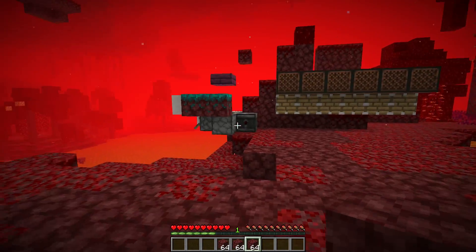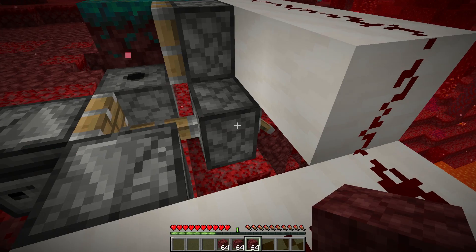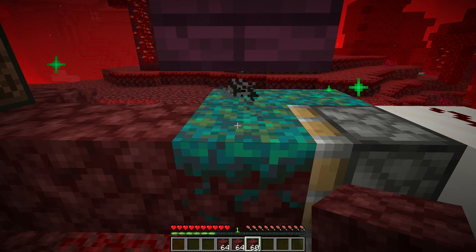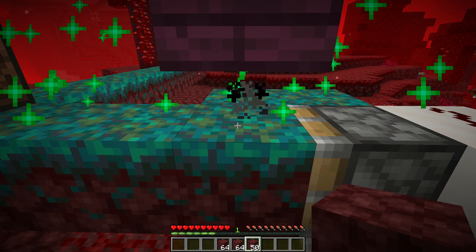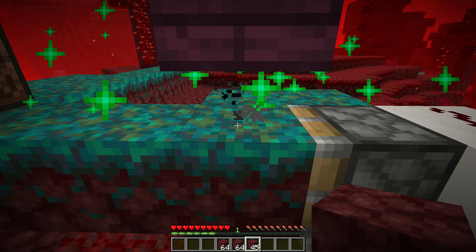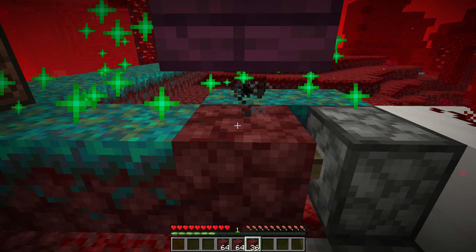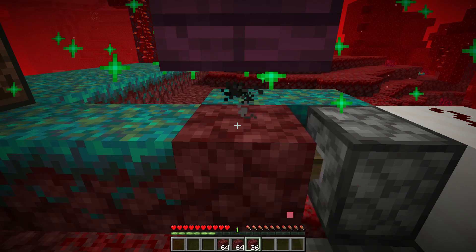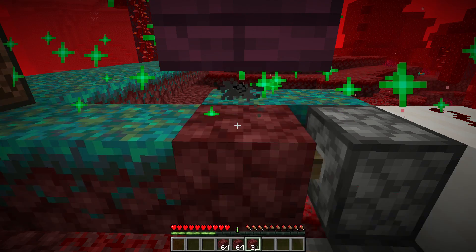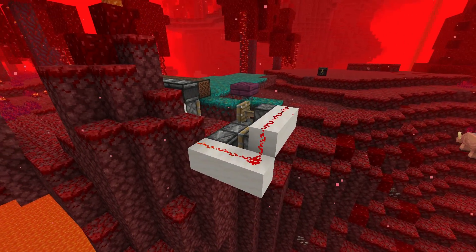Keep in mind there are definitely better magma cream farms out there, but they require more effort. Finally, farm number three — I actually had a lot of fun designing this one. Big warning: this farm is very very noisy. If you're doing a build and need a lot of nylium, this is the farm for you. This is an automatic nylium creation machine. With some simple expansions you can set it up to easily create something like 10 stacks of nylium very efficiently and quickly.